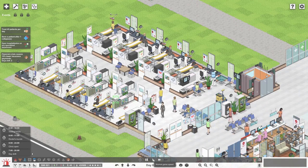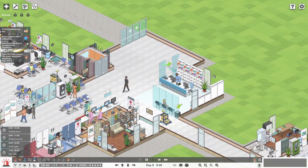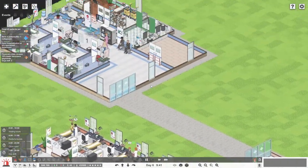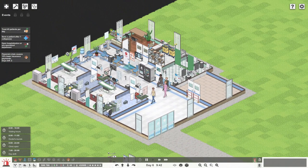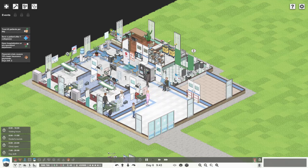We might actually need more. We'll keep an eye on that, but I'm actually really happy with this hospital - I think it's actually got quite a nice layout. And over here, we're starting to build out. This is general surgery, isn't it? Have we got enough capacity over here? Yeah, I think we're good. There's a couple of people waiting, that's good.